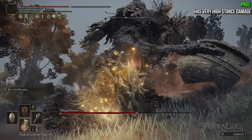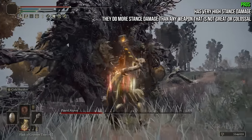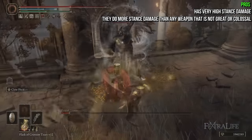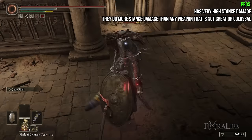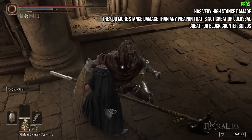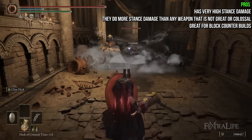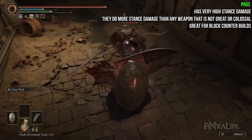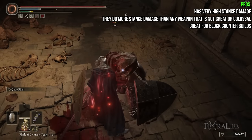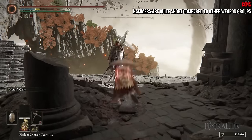The pros of this weapon group are that they tend to have very high stance damage, particularly when doing block counters or charged heavy attacks, and they do more stance damage than any weapon in Elden Ring that's not great or colossal. If you want to do stance breaks and you like using charged heavy attacks or block counters, this weapon group is very good. Flails have the same amount of stance damage and typically have a little bit more reach when doing block counters, although the angle can be a bit tricky. However, their wind-up on charged heavy attacks is longer than hammers, so if you like charged heavy attacks, hammers is the better of the two options.